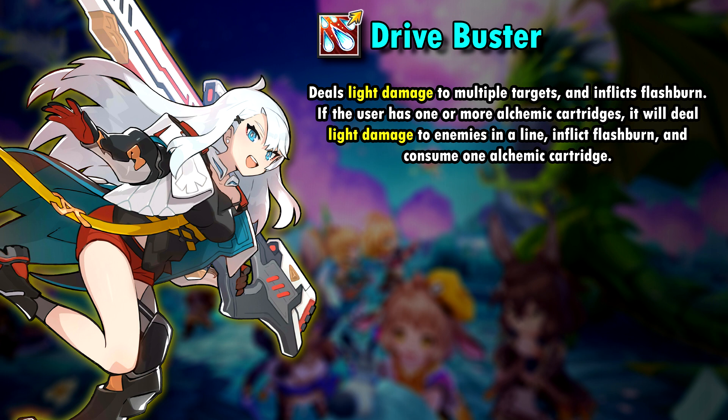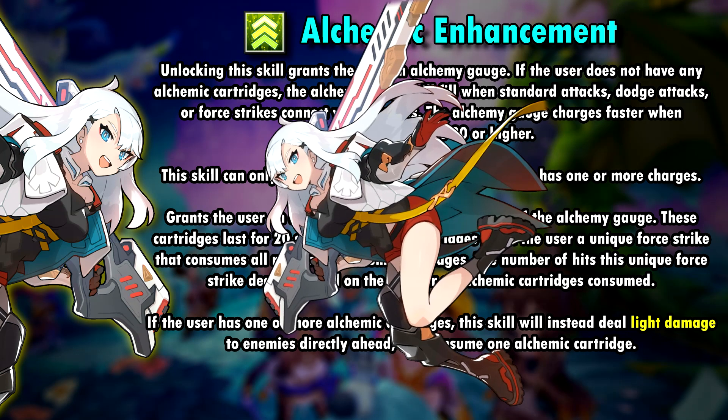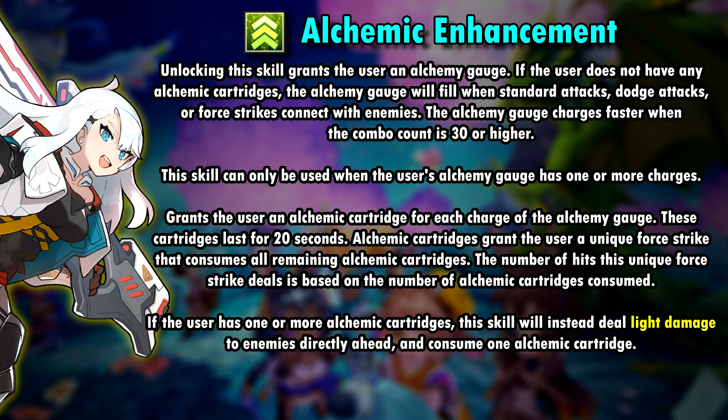Her second skill, Alchemic Enhancement, has a description that's almost as long as your average Yu-Gi-Oh card. This skill gives Illya the Alchemy gauge. If Illya doesn't have any cartridges, the gauge will fill with every standard attack, dodge attack, and her force strikes. Basically, whenever she goes pew pew pew pew, the bar goes up. Once it's filled, it turns into an alchemic cartridge. If the combo count is 30 or higher, the bar fills quicker.